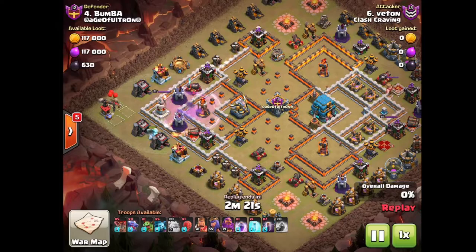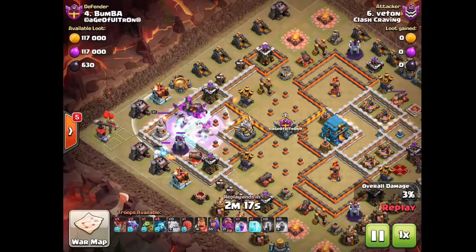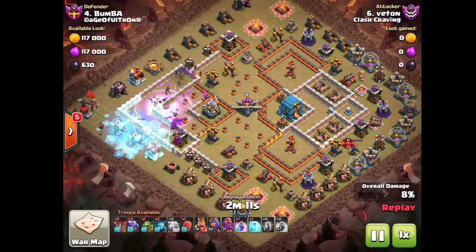One ice golem is going to tank the wizard tower right there. You can either use a second ice golem for the other wizard tower, or you can use a freeze spell like in this case. Just need to tank or freeze both of the wizard towers so your bats obviously don't die, and then you should get massive, massive value.